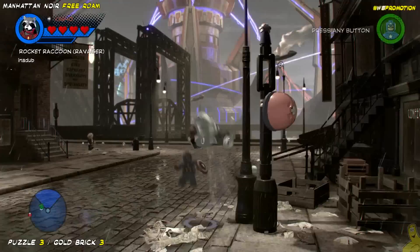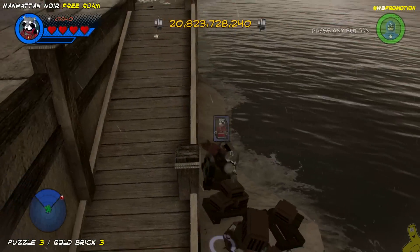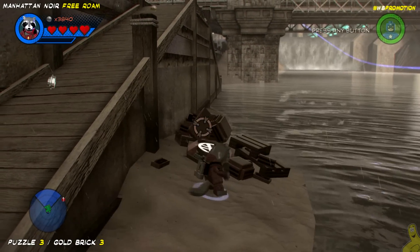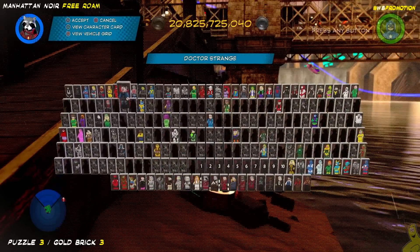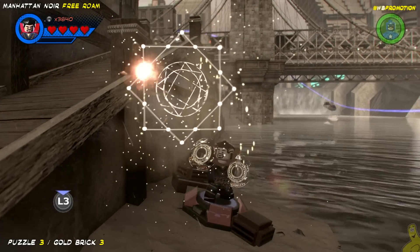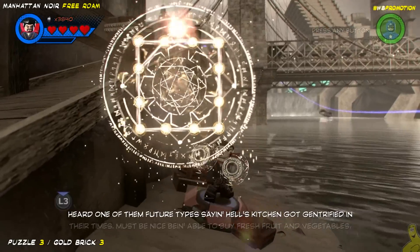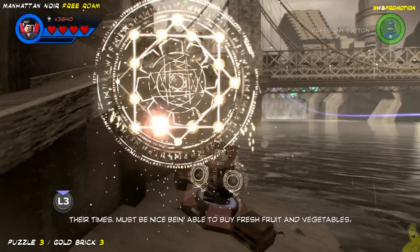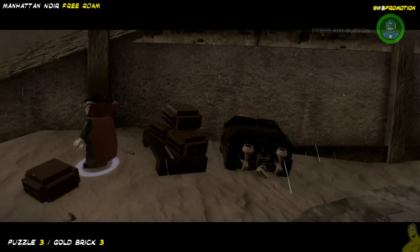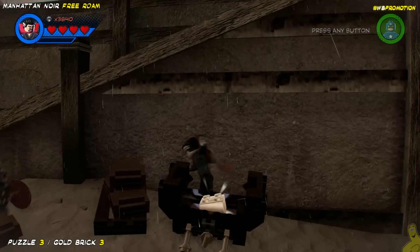Next up we've got a shoreline puzzle, kind of tucked in along the edge of the area and pretty simple to find. There are a couple of boxes right by the beach — one of them has a Doctor Strange pad. We hop on there and carve out the shape. Keep in mind you can make a mistake — if you do, you just have to do it over again. If you don't complete the mistake, you can actually retrace your steps and backtrack. Once completed, it powers up the chest behind us and opens the door for another gold brick.